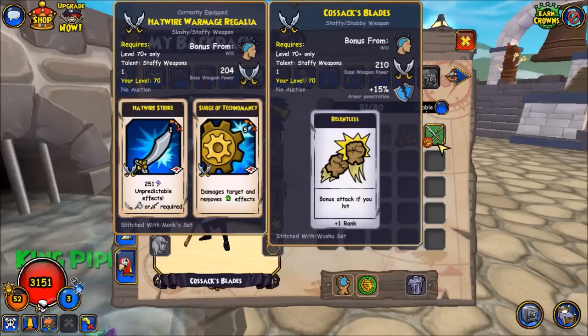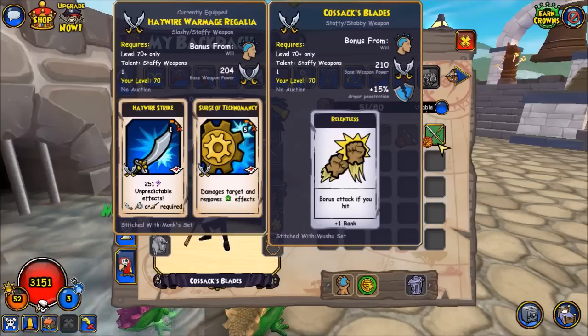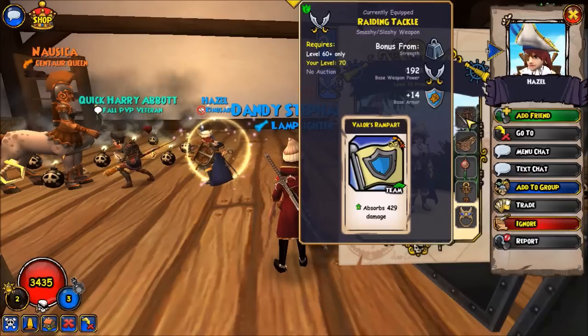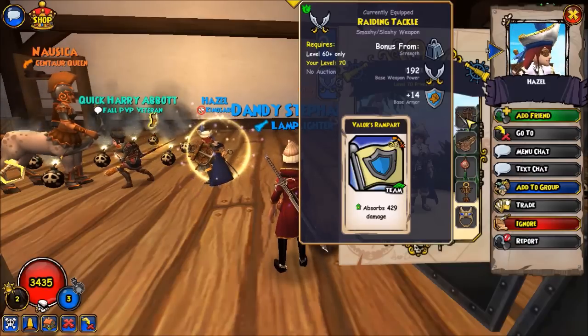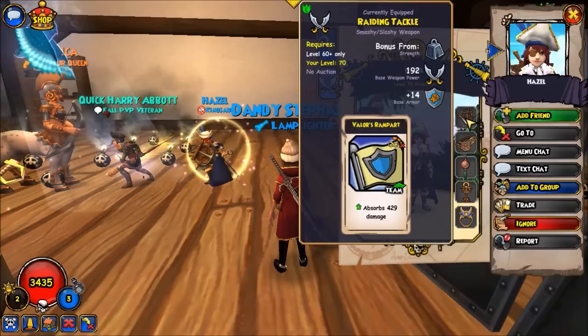Cossack's Blades gives 1 rank of Relentless, which is really nice if you did not spend your practice points on training Relentless. So if you want to get Rank 2 Relentless, this weapon can help you achieve that. Continuing with the paid options, Grizzled Veteran's Shield grants 1 rank of Turn the Tide. You can also consider the Raiding Tackle, which gives a Team Absorb, but do keep in mind that this weapon is strength-based.